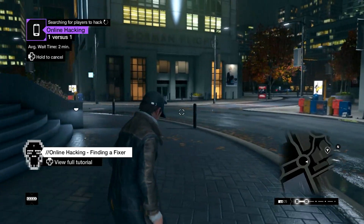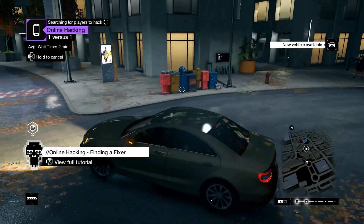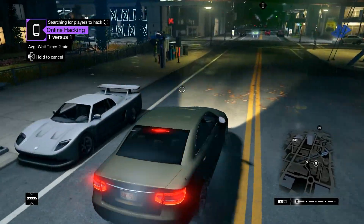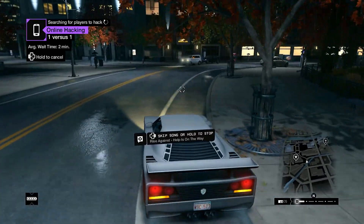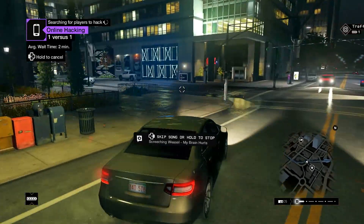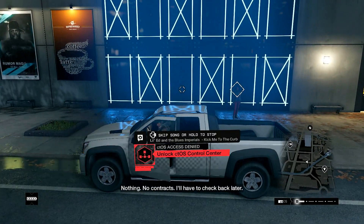Let's see what kind of contract I can pick up — this is kind of like a tutorial type thing. We need your vehicle, ma'am. We're searching for a player to hack. This car looks sweet. We got this new vehicle but we want something really inconspicuous — like this pickup truck. I want to sit on the street and watch from the car. No contracts available — I'll have to check back later.